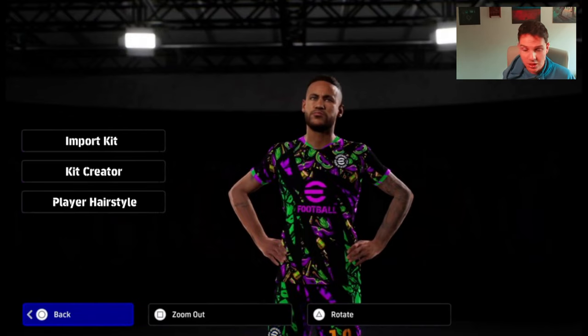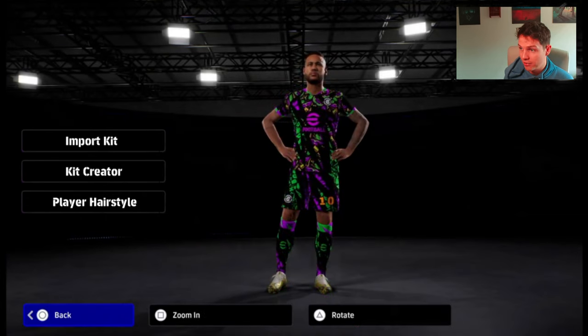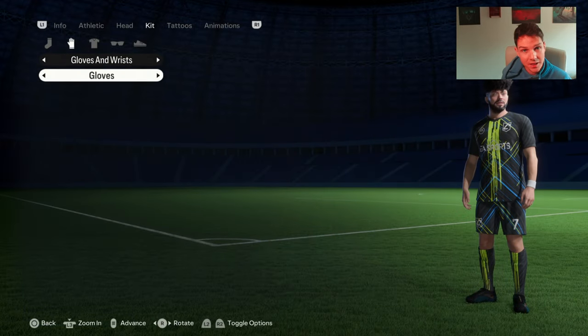Being able to change certain things like player hairstyle while keeping the player face would be great. For example, if Neymar grew an afro or got dreads, instead of waiting for Konami to do the data update, you could literally just go into player hairstyle, keep the player's face scan there so Neymar's face wouldn't default, and just change the hairstyle. I think that would be pretty cool.